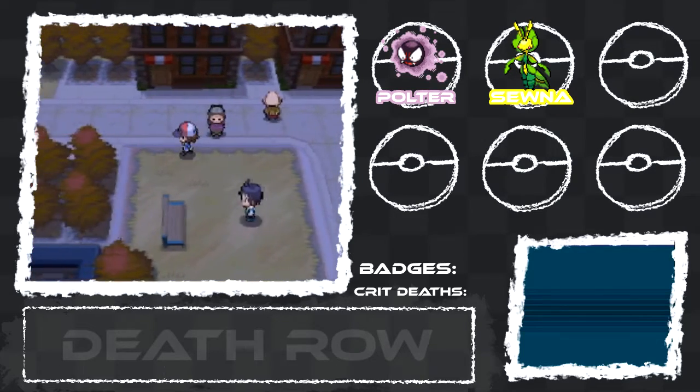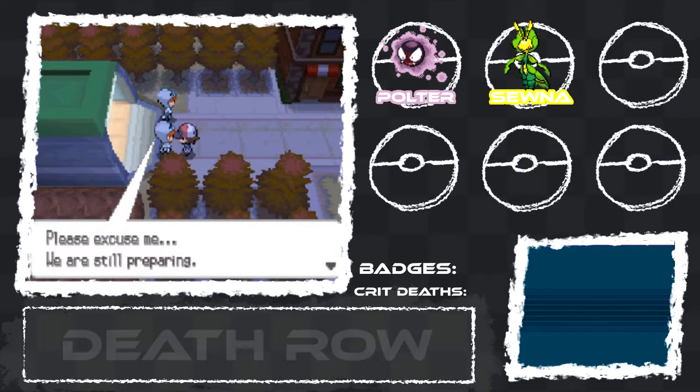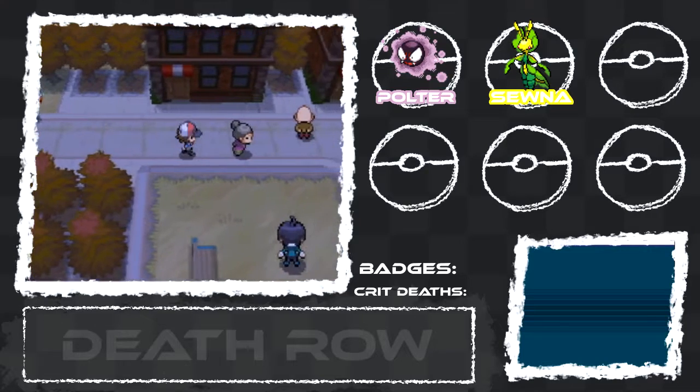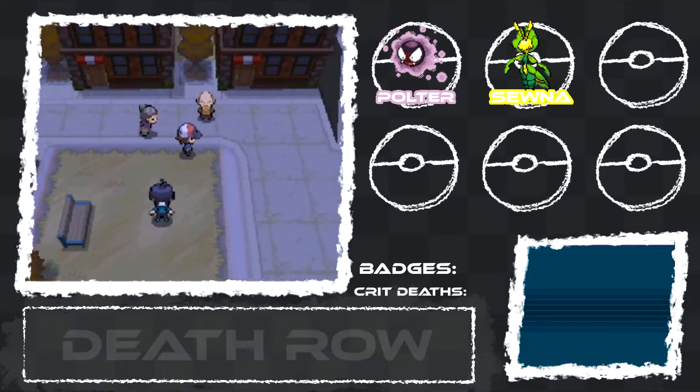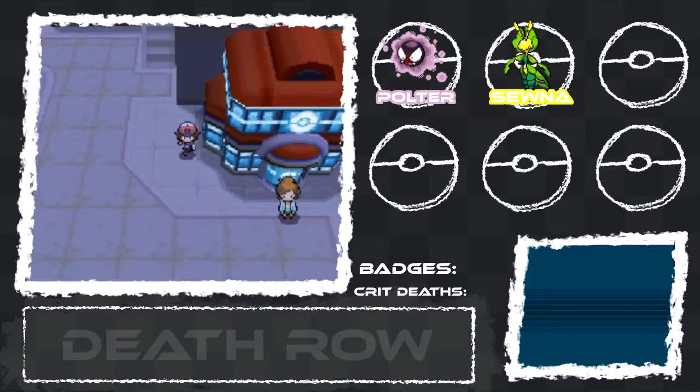I want to see what the dialogue is if I talk to the Team Plasma people over here. 'Please excuse us, we are still preparing — if you can continue to be patient.' I feel like there's going to be some sort of presentation in this park. We're going to go talk to Juniper for now though.